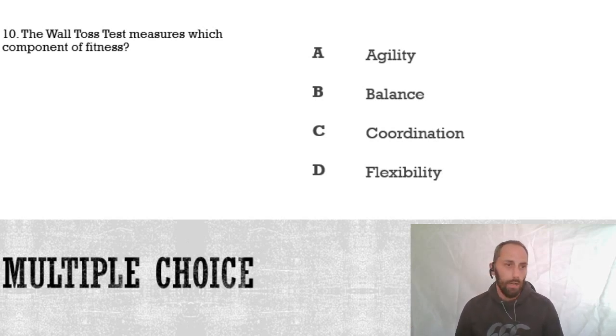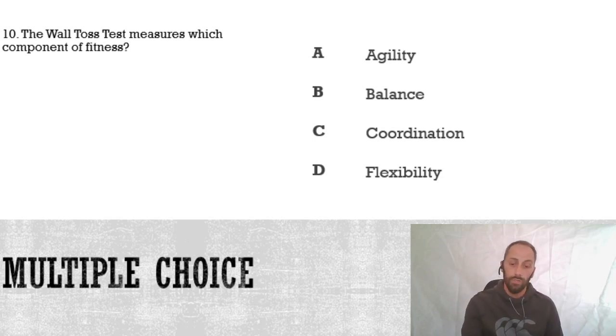Okay, ten questions done - here are the answers. Number one was C, the one rep max test. Number two was C, residual volume. Number three was A, the deltoid, which is the muscle at the shoulder. Number four was D, the talus. Number five was C - to move two or more body parts together smoothly - that's coordination.